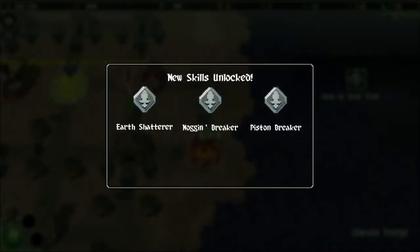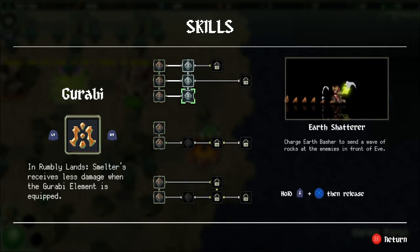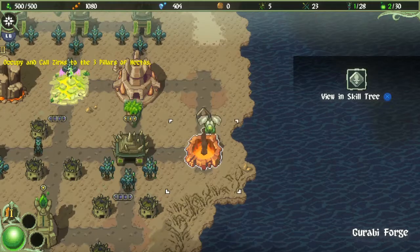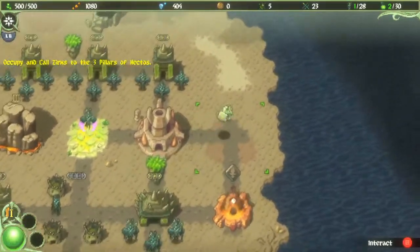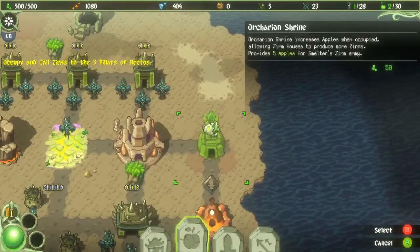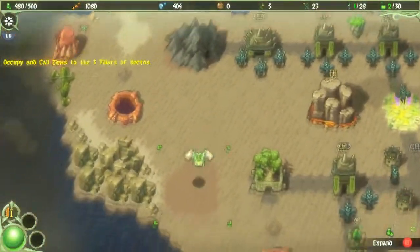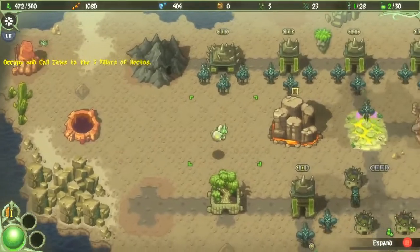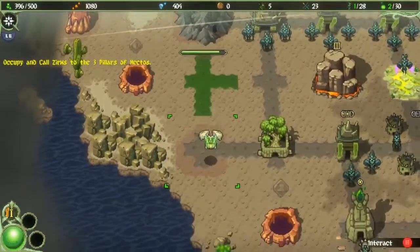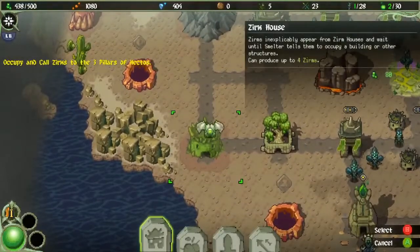I got new skills unlocked: Earth Shatterer, Noggin Breaker, and Piston Breaker — those are extra Garabi skills, which is kind of cool. We'll try those out as we pass further into this area. I can't put any zerms in here. I'm actually going to build an orchard first, and then build some houses out here — that looks pretty well protected back there. Let's expand here and expand here, and see if I can expand down here as well.